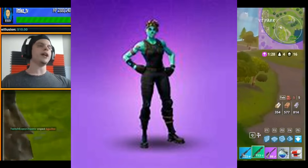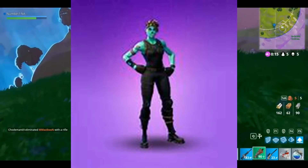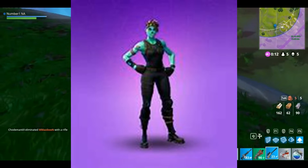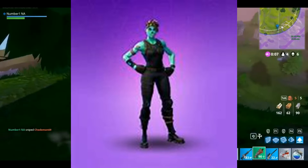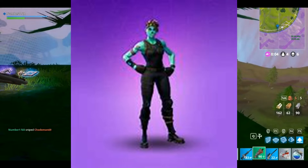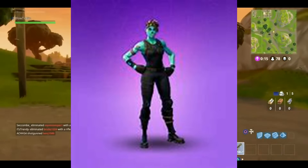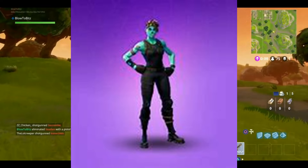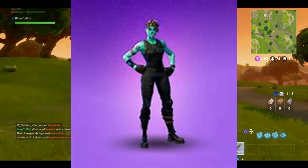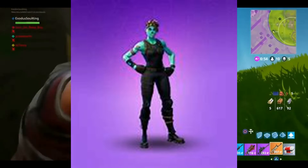I have never seen this skin in the shop, ever. It doesn't have a back bling, which sucks, because I think it looks decent without one. But I think it looks best with a back bling. Specifically, if you have the Cuddle Team Leader, you get the Cuddle Bow and you put it on your Ghoul Trooper — and that looks fire. And if you get the Reaper Pickaxe with that, that is a fire setup, guys. That is actually straight fire. So yeah, that's your number three.